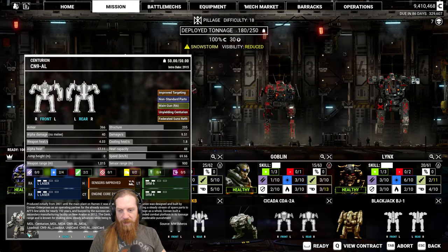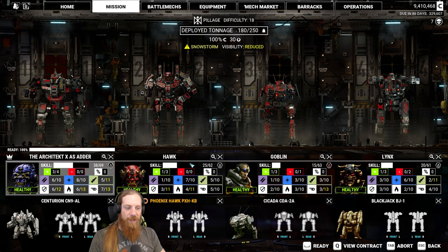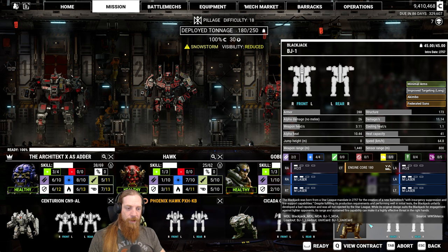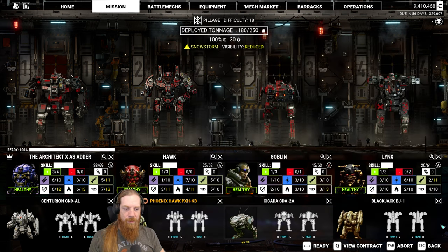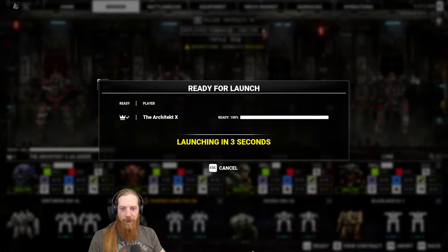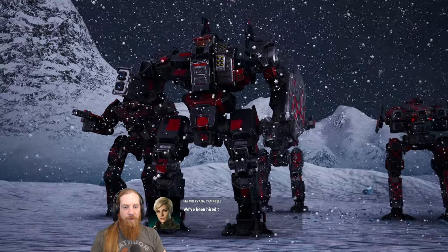I'll keep the same setup. I actually kind of like the Centurion as it is. It does get a little hot, but this is a glacial ice biome so I don't think it'll be as much of an issue. The other option is the Blackjack - I really like that Blackjack with the AC-2s. I've also considered switching those out for rapid fires now that we have them. Maybe we'll use them on a new build.